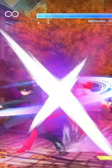Melty Blood Type Lumina has a variety of unique characters coming in all shapes and sizes and playstyles. Among those playstyles, some characters have unique traits known as passive abilities.